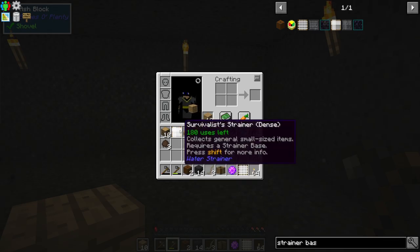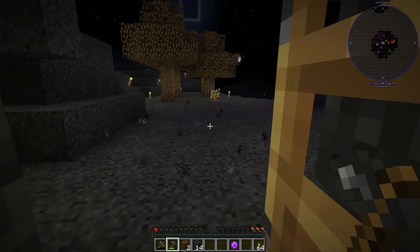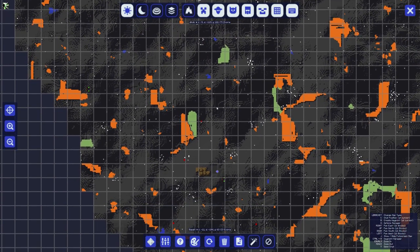We have the strainer bases and we have the strainers themselves. To use these we need to find some water - I think we had some water close by. We had some there and some over there.